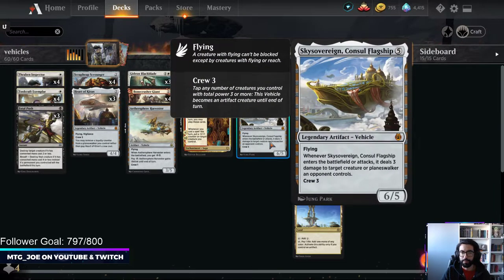And then you have the big mothership: Sky Sovereign, Consul's Flagship. This lightning bolts something when it comes into play - creature or planeswalker - and whenever it attacks it also does it. And it's a crew 3.